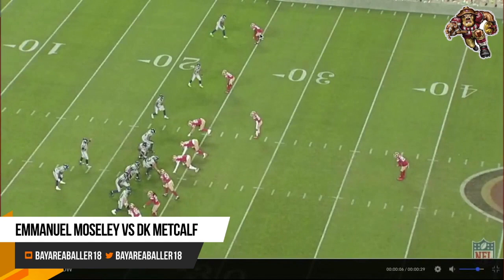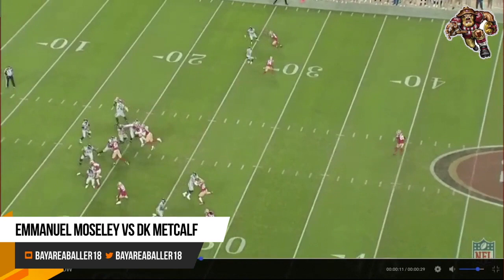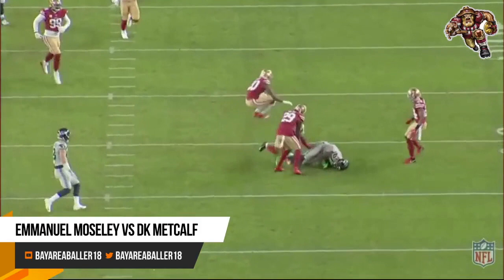All right, this is third and three. Emanuel Mosley's at the top of the screen on DK Metcalf. This play, DK's going to run a slant, and you're going to see Lockett try to rub Mosley. It's going to create just a tiny bit of separation, enough for DK to catch the ball. But that's good coverage. DK's tough — he gets five yards after the catch right there.